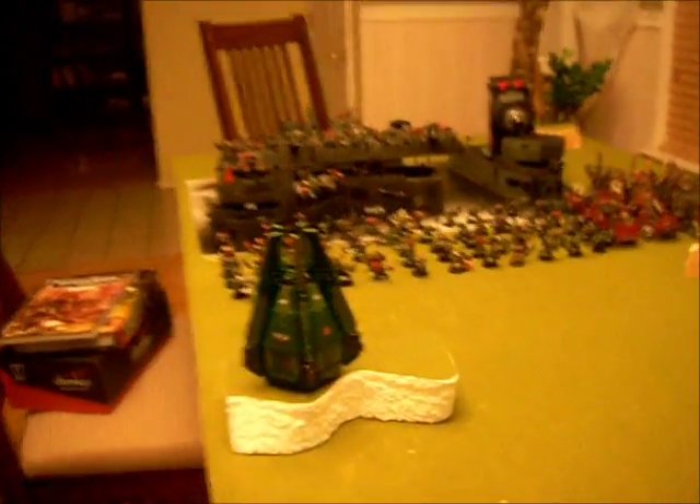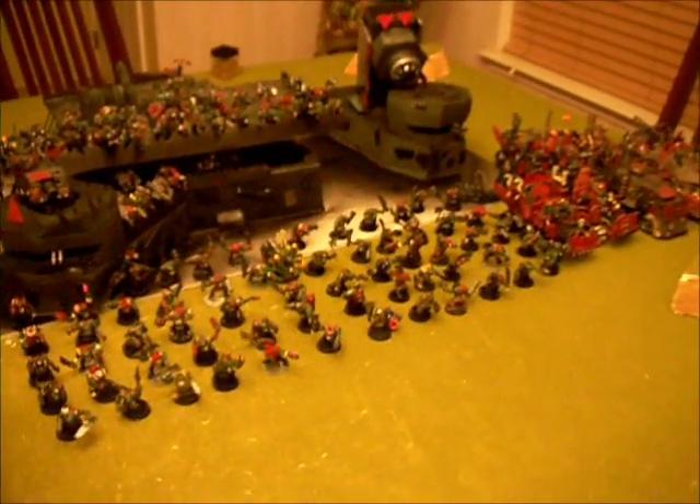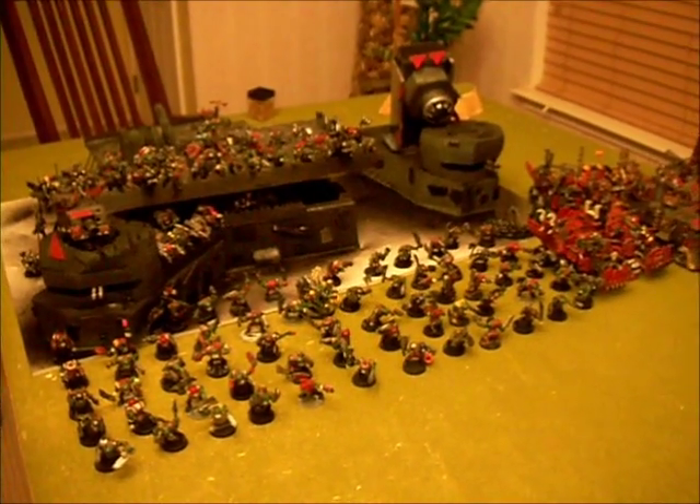Two Landspeeders with Multi-Meltas are in reserve, outflanking. There's a group of Sternguard - four or five of them with Combi-Meltas. The Veteran Sergeant has a Melta Bomb. There's a Librarian with a Storm Shield, and an Ironclad Dreadnought with a Meltagun and Seismic Hammer. Two Drop Pods - one comes in by itself first. That's the army going up against an Apocalypse Stompa. I'm going first.